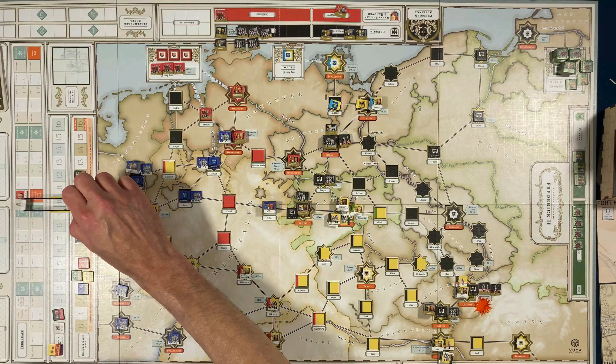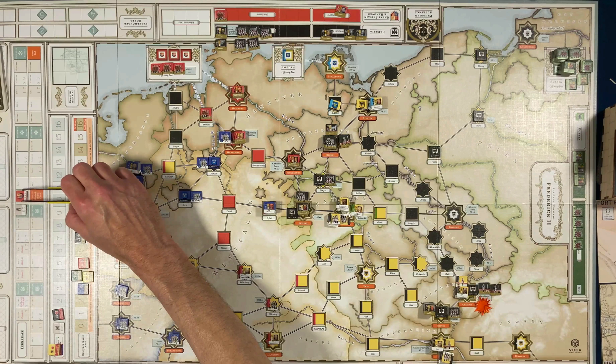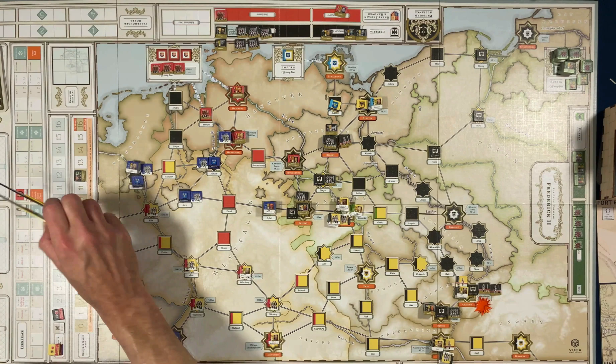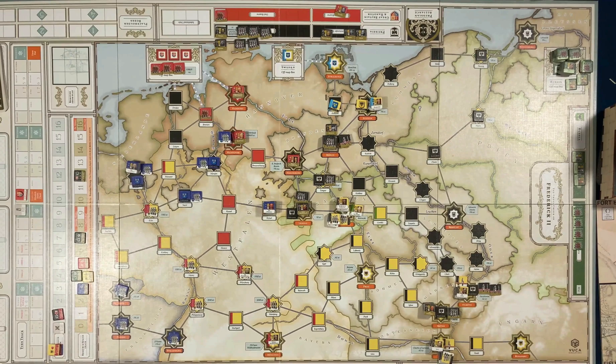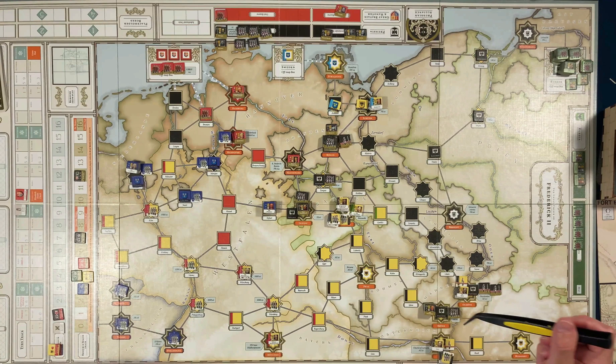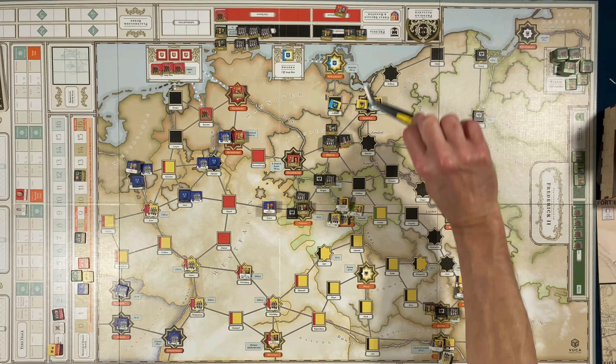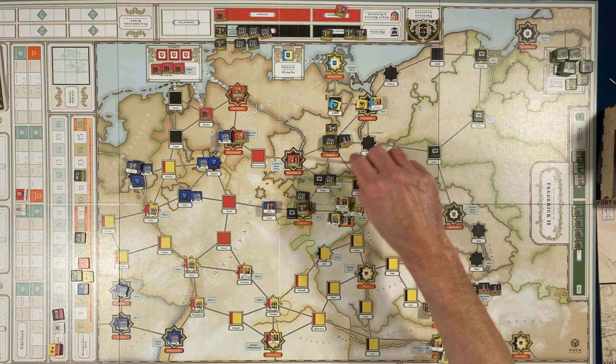I played through the winter turn of 1757 and finished it. Getting ready to start February of the next year, where Great Britain will go into the chit pull cup — that'll be the last army chit to be added to the cup. Just to know where we are: there's a siege down here. The Prussians moved south this year and pushed back the Austrians. I tried to take these Prussian forces to kick out the Swedes but couldn't do it, so it's stagnating there.